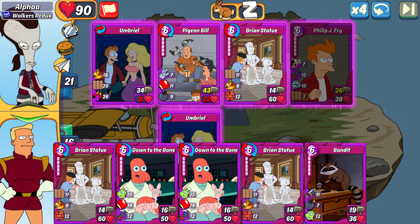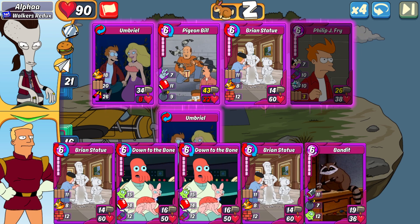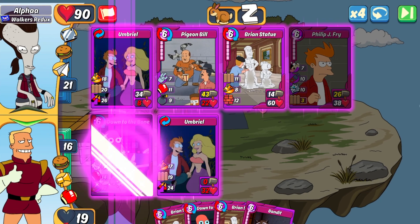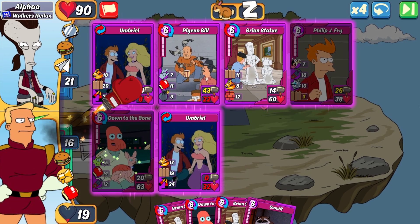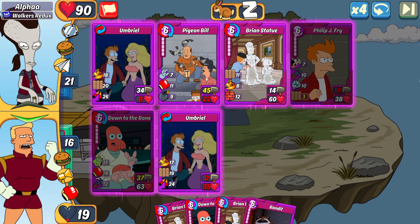I'm down to 19 HP now. They've got two cards on me in the open slots — Brian's statue and his Fry in the open slot, more than enough damage to end me. That's going to be my loss. I think even if I did get my other cripple there I still would have lost, but I'm still mad.